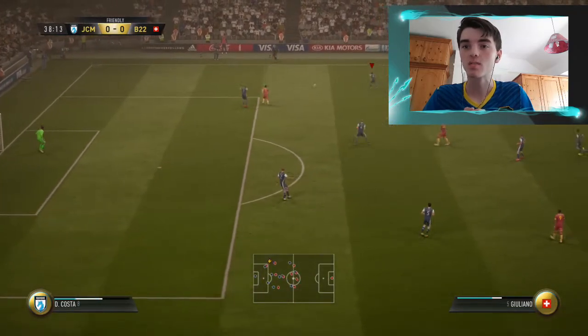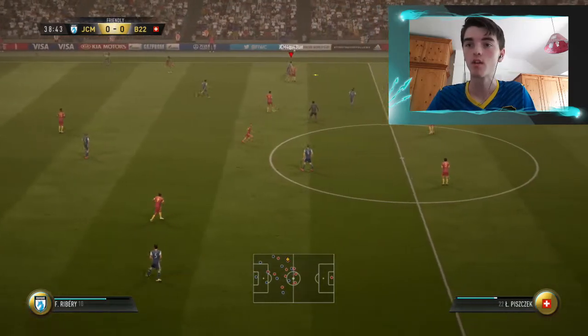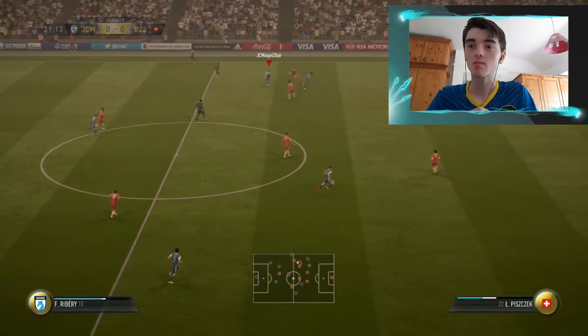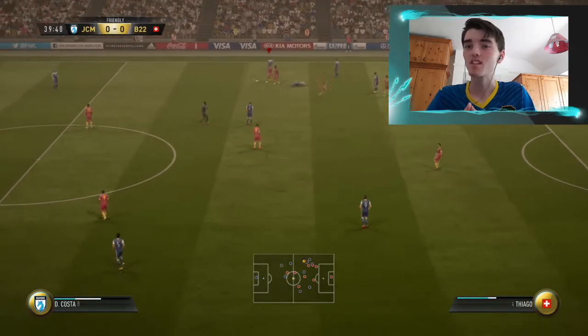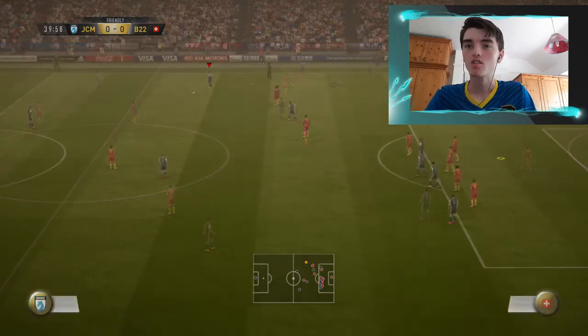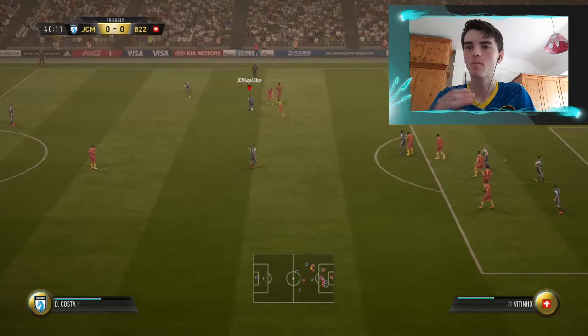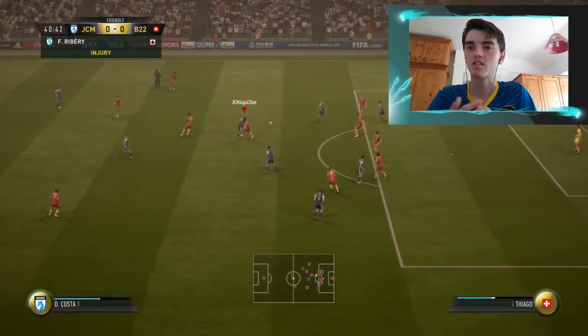We get the ball here with our centre-back, do a nice pass there to Douglas Costa. Douglas Costa plays it down the line to Ribéry. Ribéry — honestly, that's such a nice first touch. Does a nice Megidi spin, two of a running waka waka inside, goes for the Megidi spin but then gets fouled. As you can see, a lot of the chances in the match have quite a lot of time between them, just because there weren't that many chances in general.